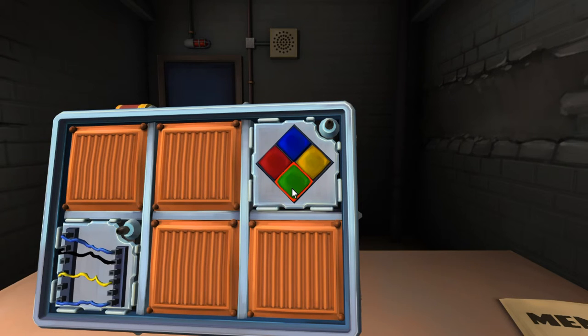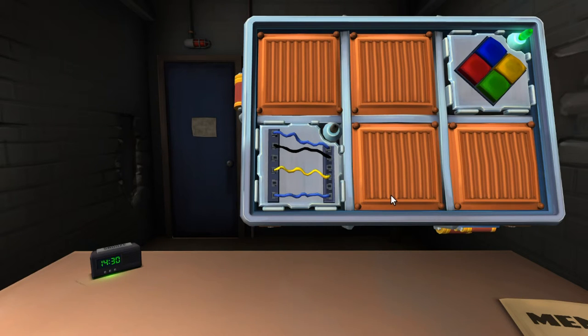We have four wires — two are blue, one is black, and one is yellow. Is the last one yellow? No, it's blue. Is there only one blue wire? There are two blue wires. Is there more than one yellow? No, just one yellow. Cut the second wire.